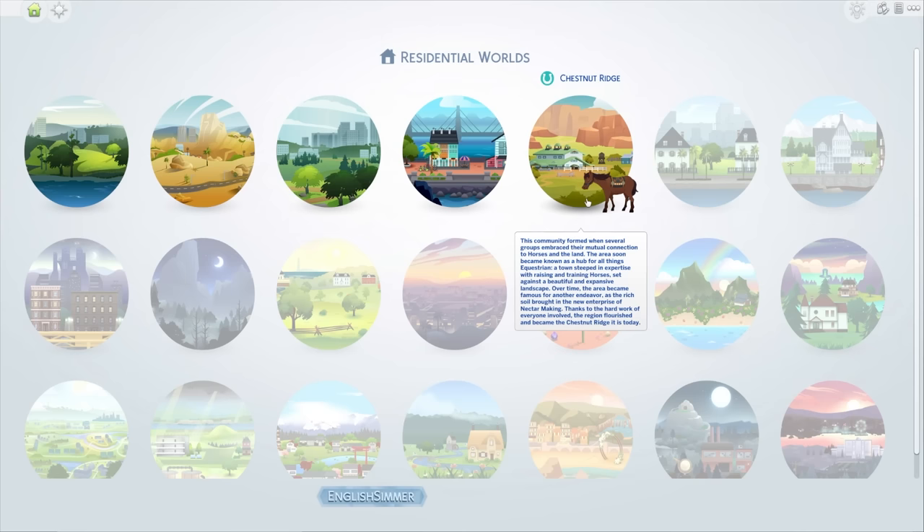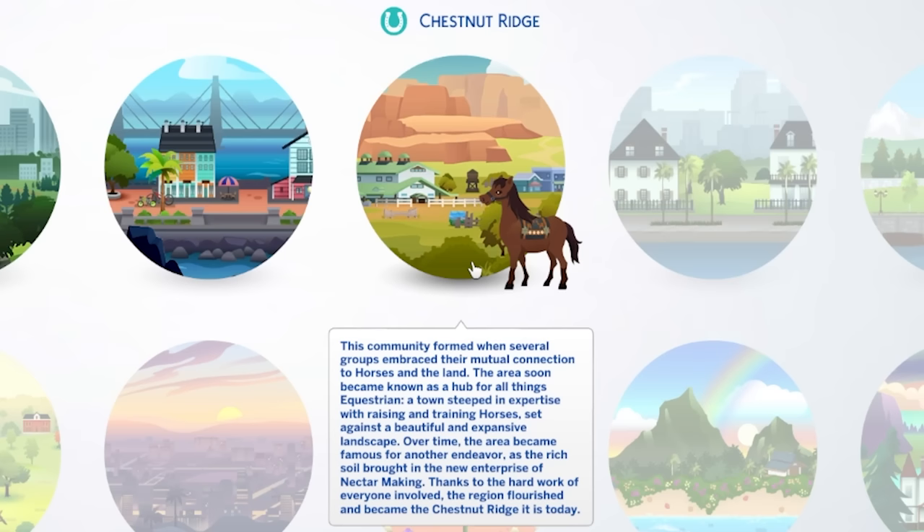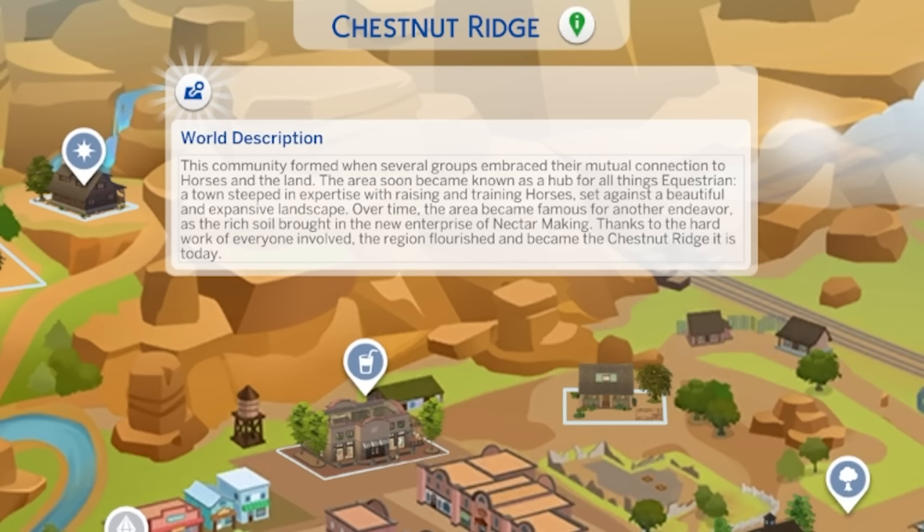I've tried reporting the issues I did run into, but let's steer our horses down these winding trails of Chestnut Ridge and explore the brand new world. This community formed when several groups embraced their mutual connection to horses and the land. The area soon became known as a hub for all things equestrian — a town steeped in expertise with raising and training horses set against a beautiful and expansive landscape.